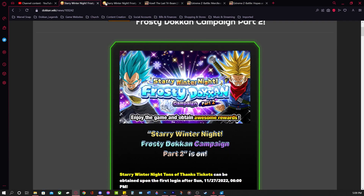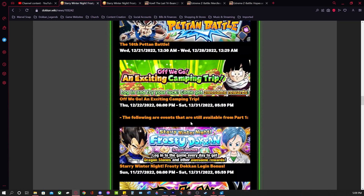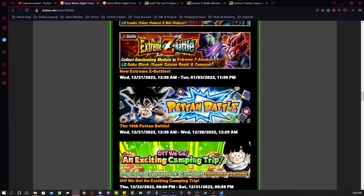There's one more thing: we are getting a new Peton Battle, the 16th Peton Battle, which will show up on the 21st as well. You usually get around 20 Dragonstones there, so that puts us at 101 free-to-play Dragonstones for you to grab.